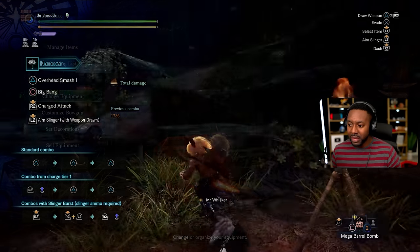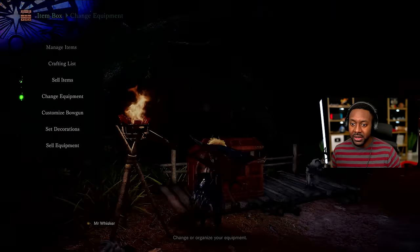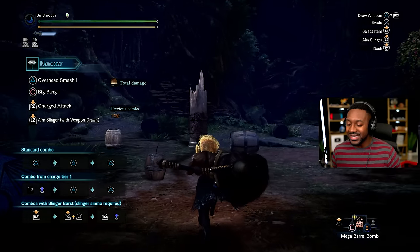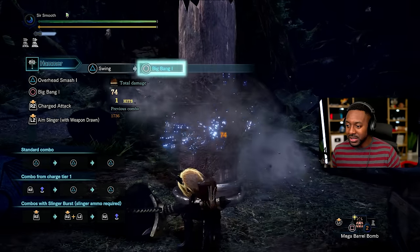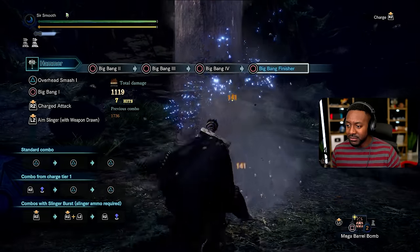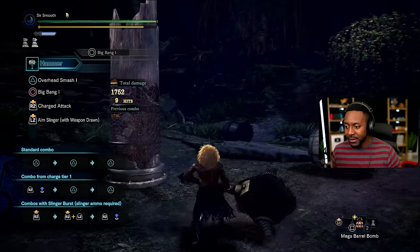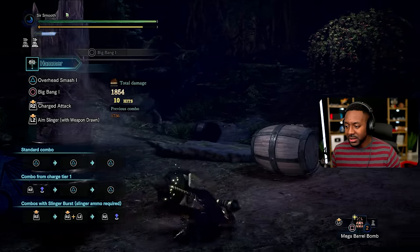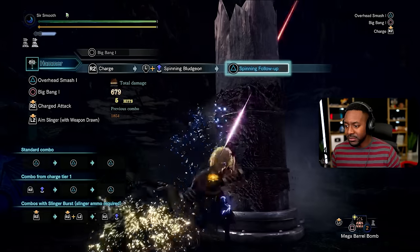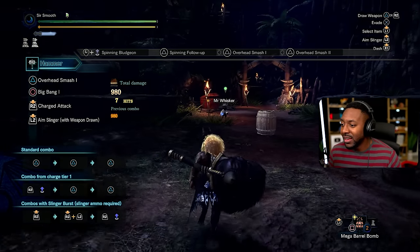Hammer — hammer boys! I have a layered armor on mine but typically these weapons are huge. Hammer has a lot of really good combos. You can charge it up — and you're mobile while charging too. If you like heavy, strong weapons with big boinks, hammer is the way to go.